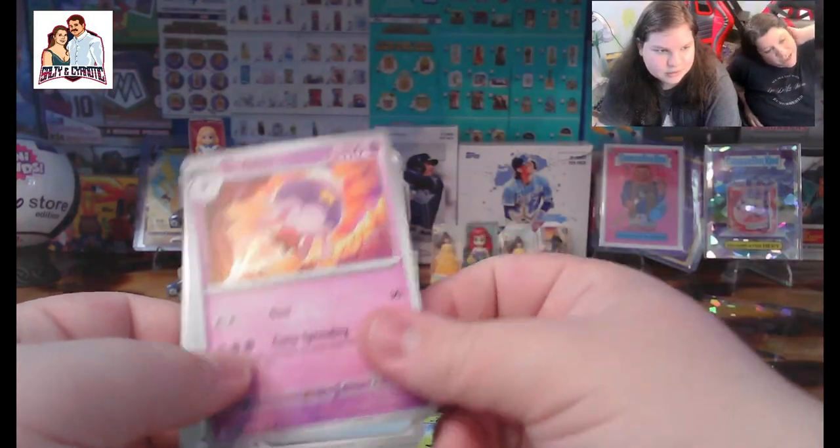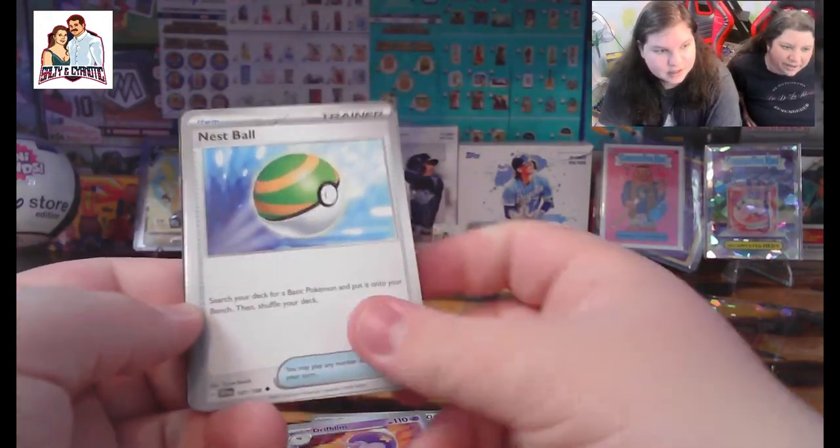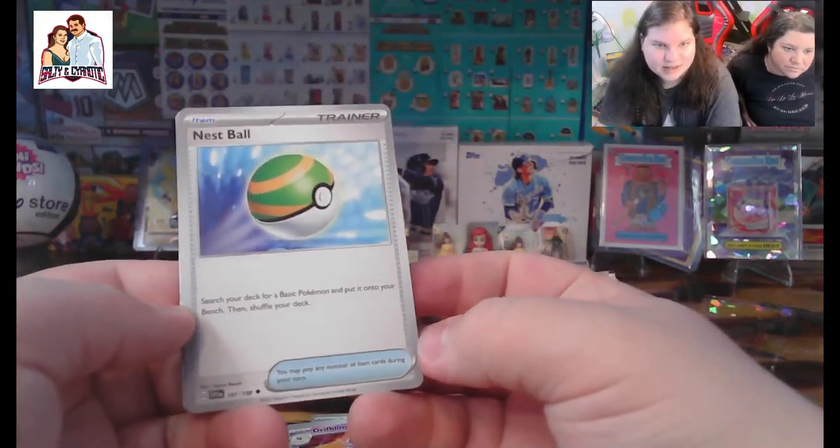We got a Capsakid — that's not a kid, that's a Pokémon. Looks like a Creeper — he ain't got no arms. Oh, this is like the Pokémon I was just talking about — a Drifblim! Yeah, Drifblim kidnaps children. Well the pre-evolution kidnaps children, I don't know about this one. We got a Nest Ball — when you want to capture the nest and not the bird.